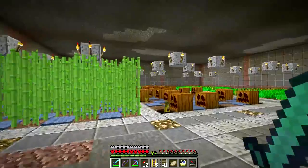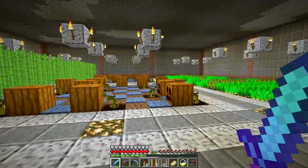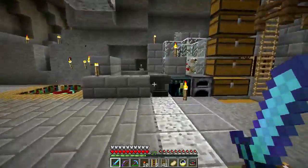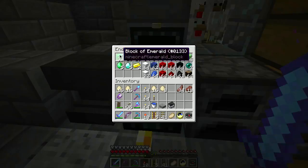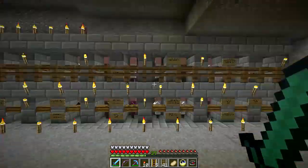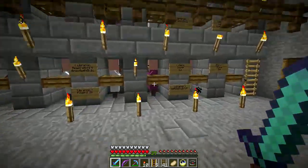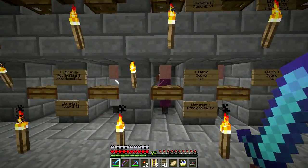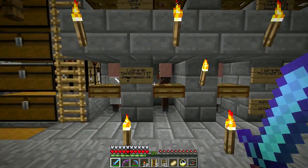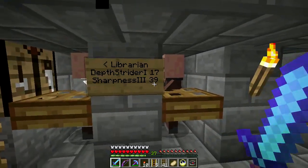This is probably the last time I'll record in here for a while because it's getting boring. I've been spending a lot of time grinding and making emeralds — I've got 31 blocks of emeralds, which is pretty cool. I'm still trying to get more librarians. It would be nice to have an Unbreaking 3 book, Feather Falling, and a good Sharpness. I have a Sharpness 3 book here, but it's expensive.